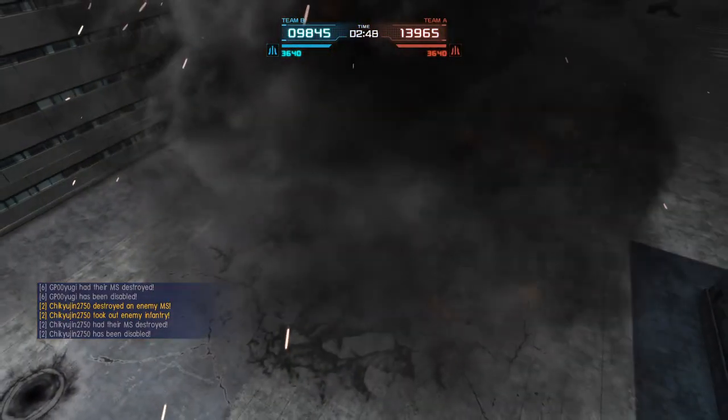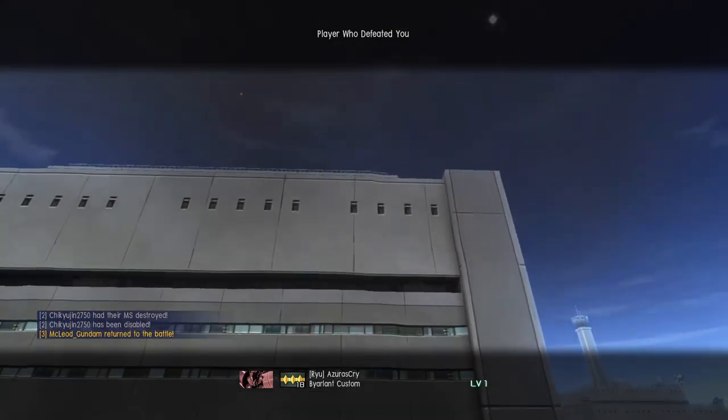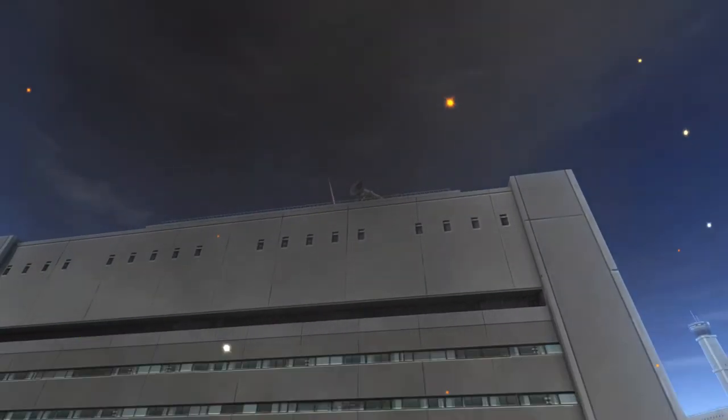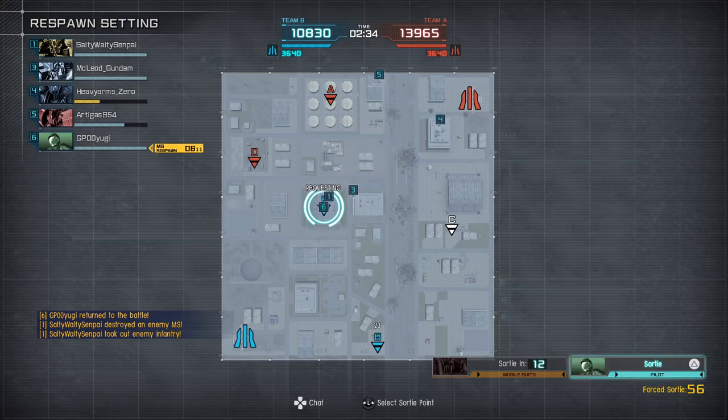I'm not sure what tagged me, but they're kind of pulling away on us. Azra's Cry in the Byron Custom is who got me. That's right, he wound up on the opposite team a couple of times. Yeah, we're about 3,000 points behind now. That could be better, but the round's not over.